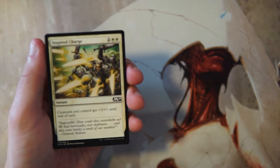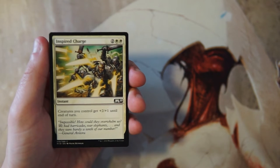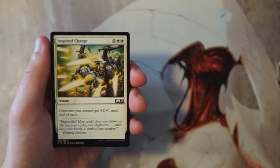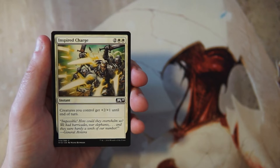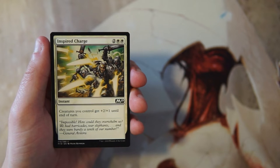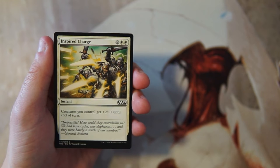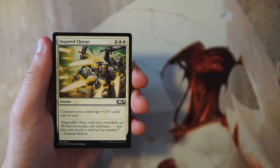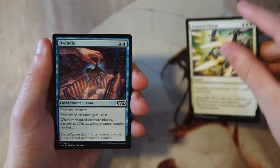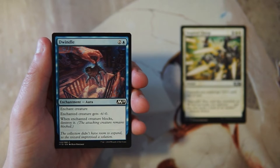Our first card is Inspired Charge. It's an instant for two and two white — creatures you control get plus two, plus one until end of turn. It's a really powerful finisher in a red-white aggro deck. I played a little with this set in limited and the red-white token generator deck is fantastic. A card like this ends the game very quickly. I'd rather have the token generators first since they're good in any deck; Inspired Charge you want to pick up later once you've defined your archetype.